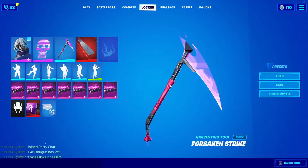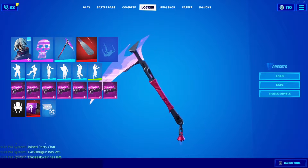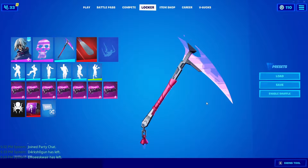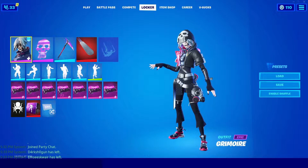Hey guys, welcome to today's video. Today I'm going to be checking out the pickaxe, the Forsaken Strike. This is a rare harvesting tool, so it is 800 V-Bucks, and it actually goes with Grimoire, which is one of the brand new skins that just came out.